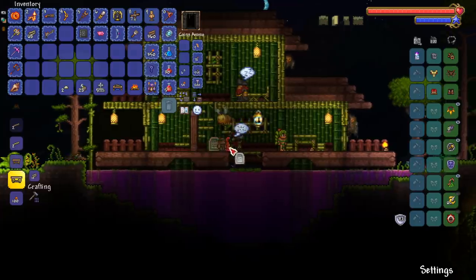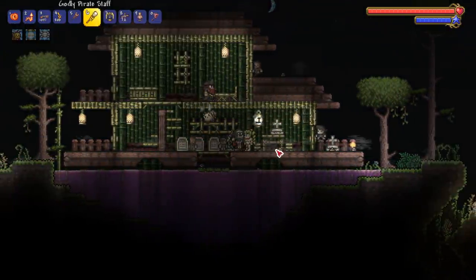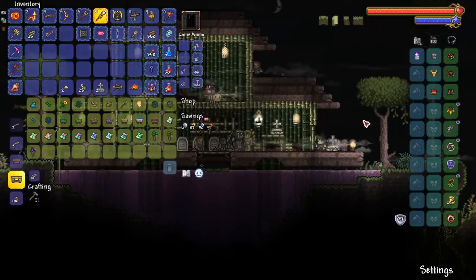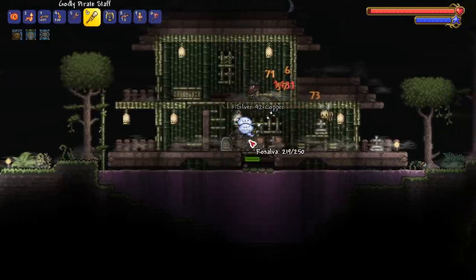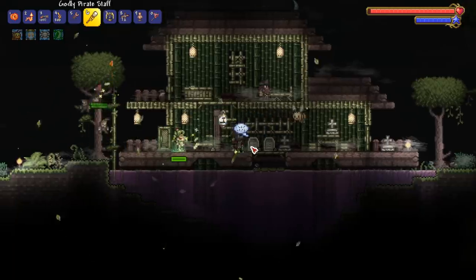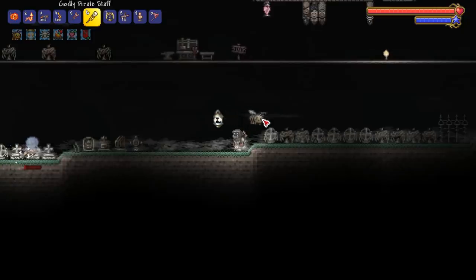One of the more unique graveyard NPC sellers is the dryad — she sells the opposite corruption seeds. If you have a crimson world she sells corruption seeds; if you have corruption she sells crimson seeds. This is very useful if you want to fill out your bestiary or get the pylon that lets you teleport anywhere.